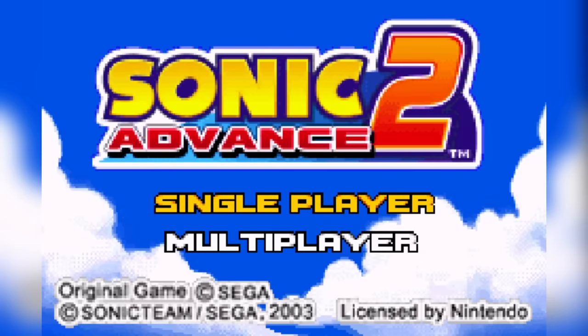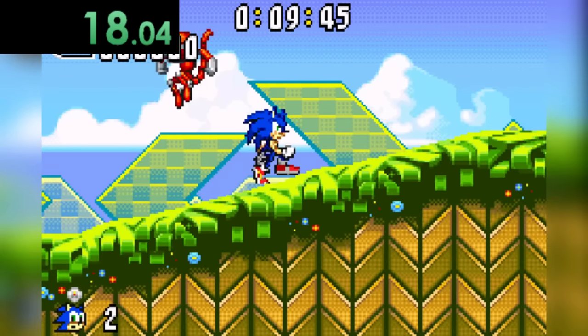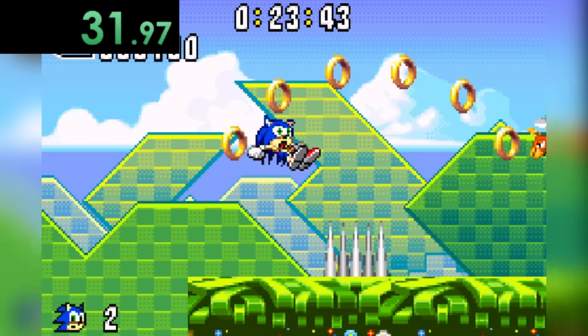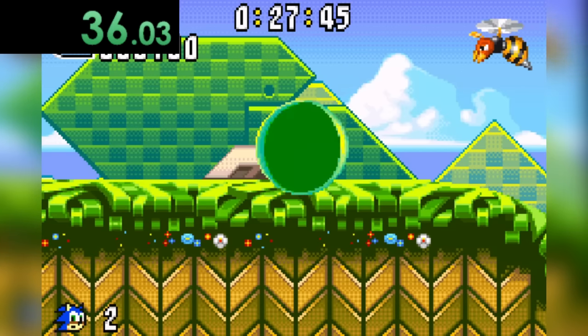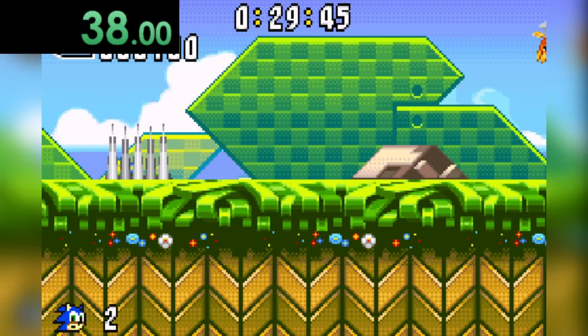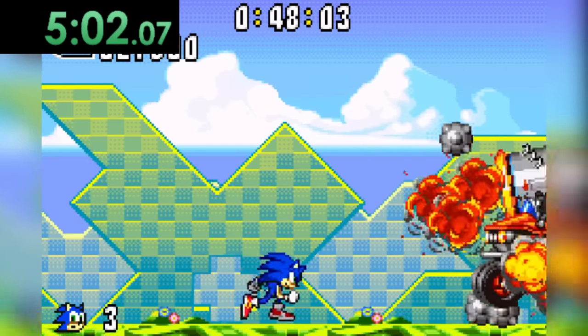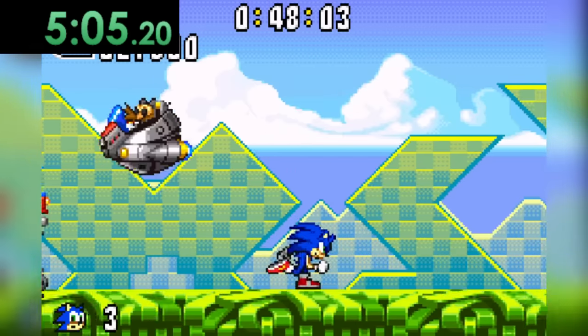Next is Sonic Advance 2. Similar to Advance 1, I'm pretty certain we're going to have to find a badnik. It turns out the stingers in this game — hornets, whatever you want to call them — don't actually shoot you. They just sting. But we do have this boss battle where we rescue Cream from Eggman and his car explodes, so... fire!